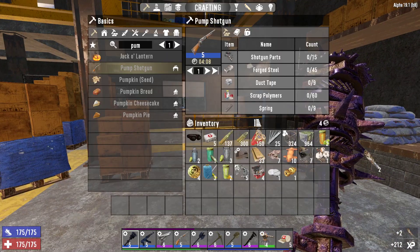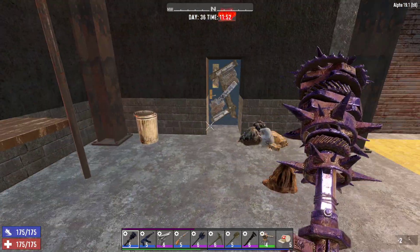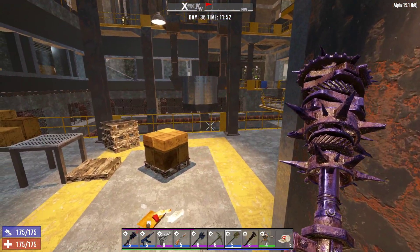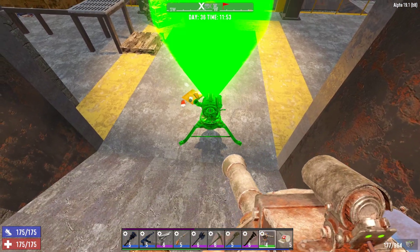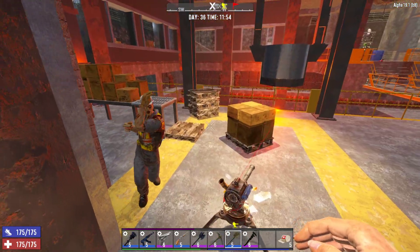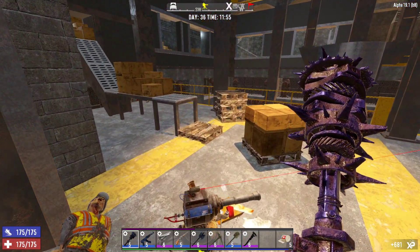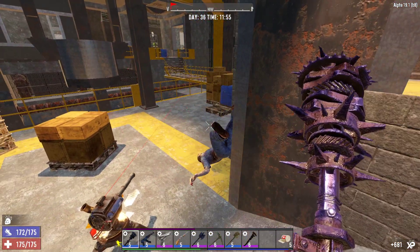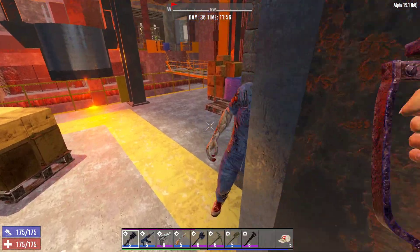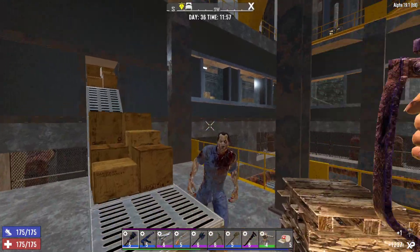I don't need feathers — scrap that. Let's get Junkie down there. Dude, Junkie, you didn't even shoot at him. Die. Junkie, you're not being much help.